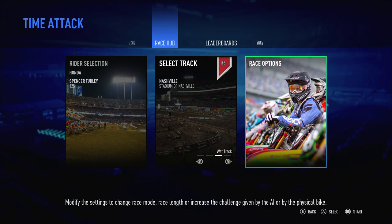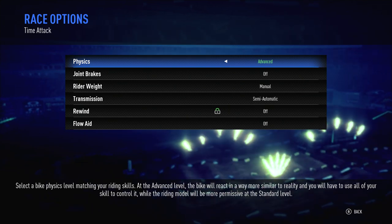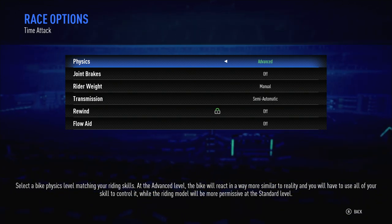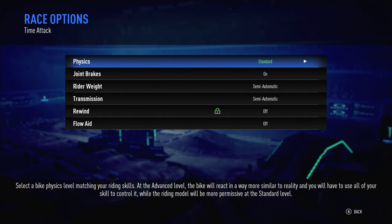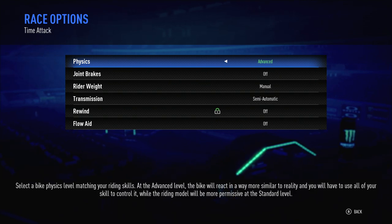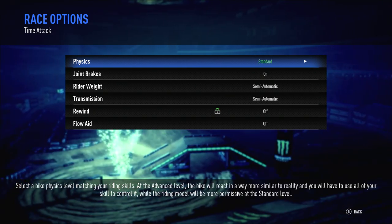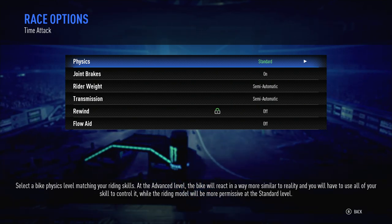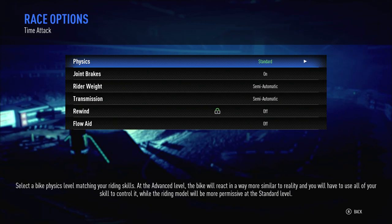First things first: when you very first get into the game, anytime you are doing any kind of race — whether it's a time attack, a normal race, or a multiplayer race — you have your race options. This is going to take you into the physics, rider weight, transmission, flow weight, and all that. This is separate on each individual type of racing in the game. So if you go into time attack and change the physics to advanced, but then you go into multiplayer or the campaign, it's not going to be on advanced — you have to change it individually.